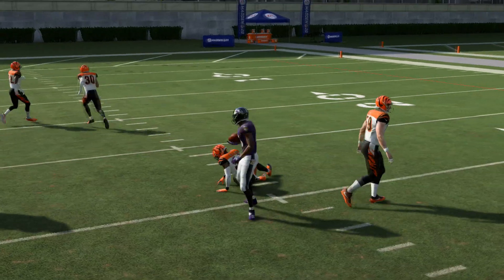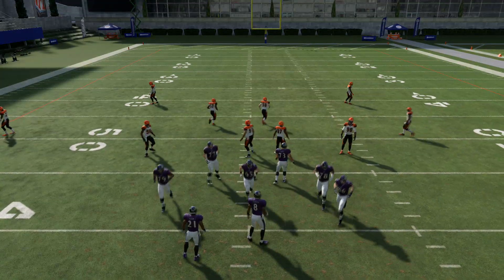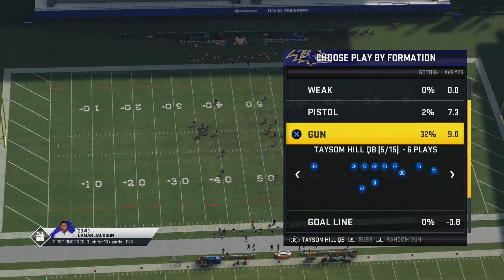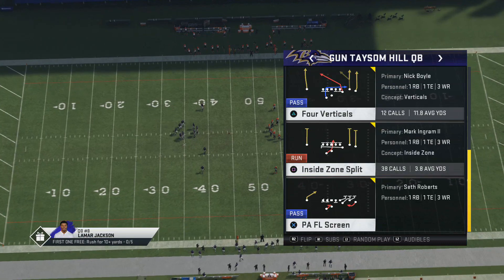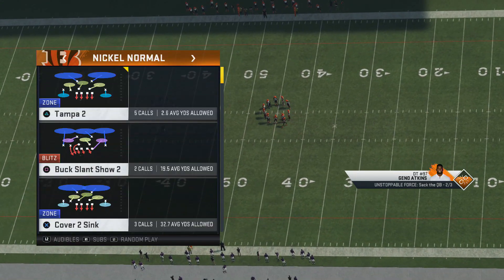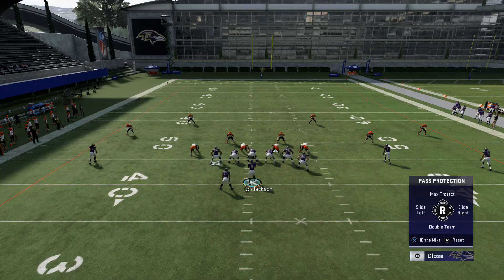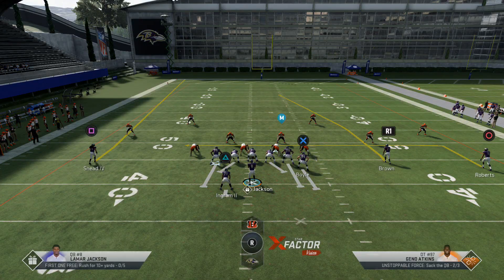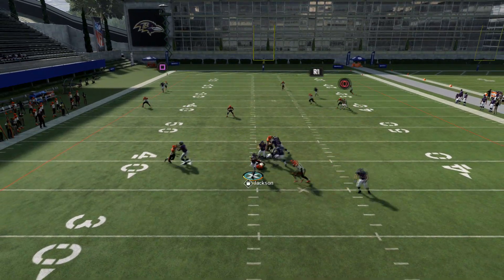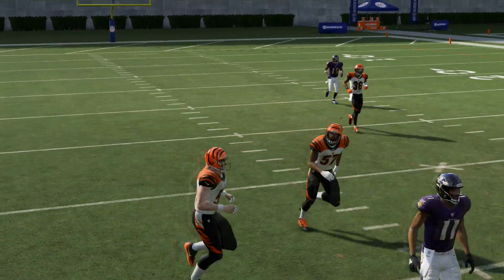Against cover three, I would do the same thing. This is a money play — that's why they're called money plays, because you can basically do the same setup. We're gonna come out of nickel again, this time against cover three. Max protect, put an in route on the right, smart route the in route, and just hike the ball and wait for that in route to come in, then possession catch.